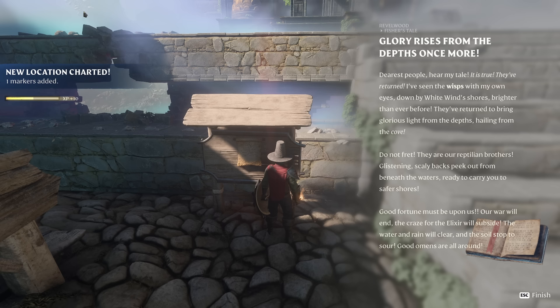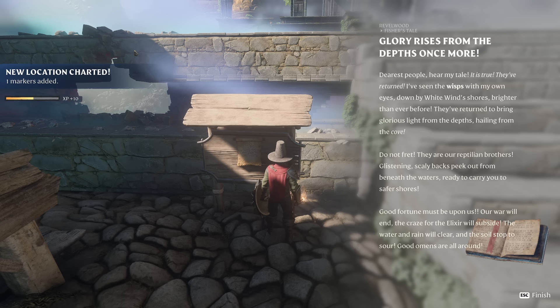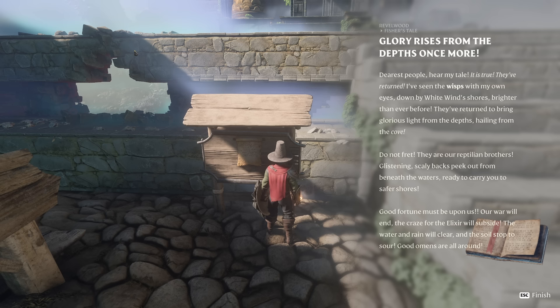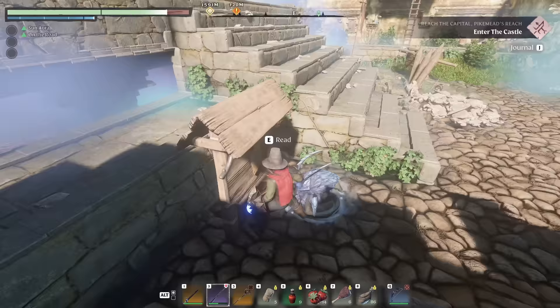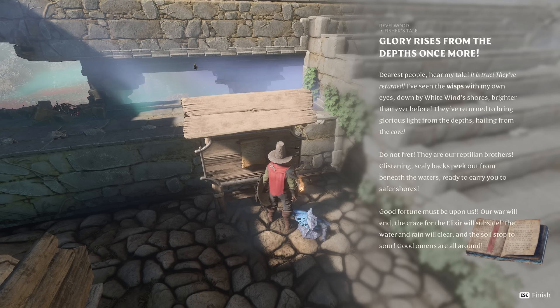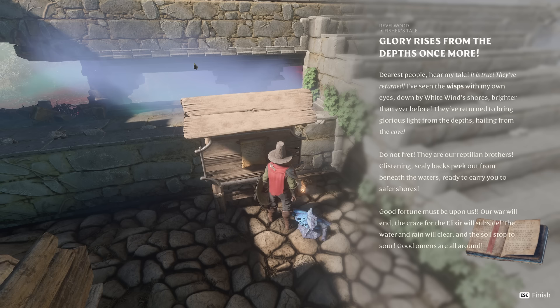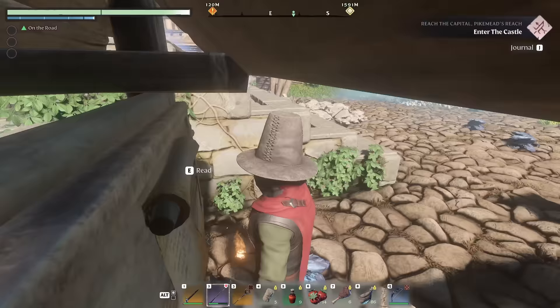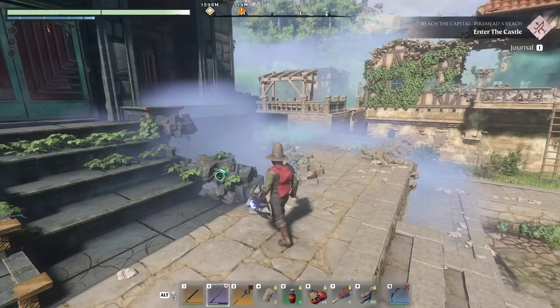Reading another passage: 'Glory rises from the depths once more. Dearest people, hear my tale. They've returned. I've seen the wisps with my own eyes, down by white wind shores, brighter than ever before. They've returned to bring glorious lights from the depths, hailing from the cove. Do not fret — they are our reptilian brothers, glistening. Scaly backs peek out from beneath the waters, ready to carry you to safer shores. Good fortune must be upon us. Our war will end. The craze of the elixir will subside.' Well, clearly that didn't happen — the war didn't end, the elixir didn't go away. It just continued to eat up the town.